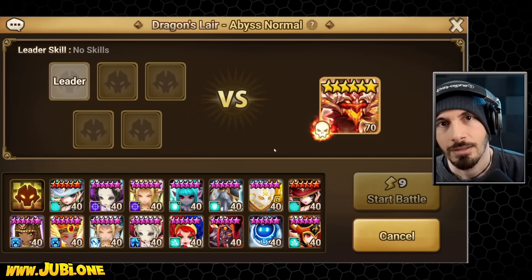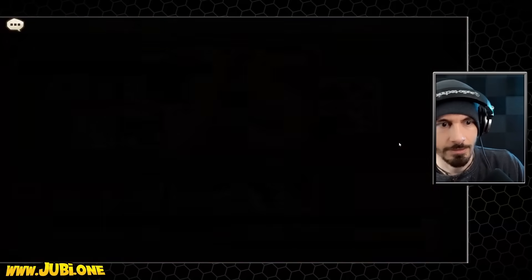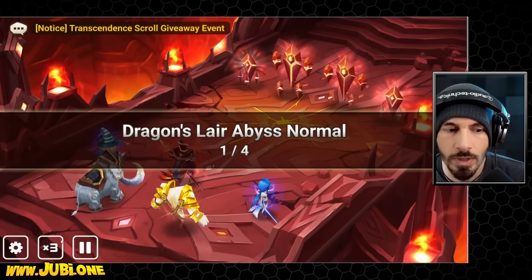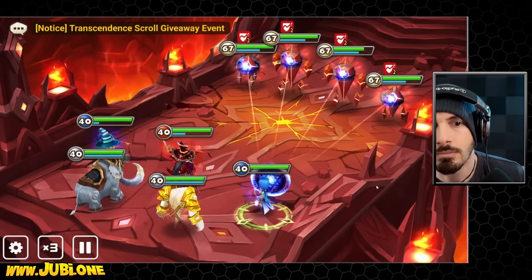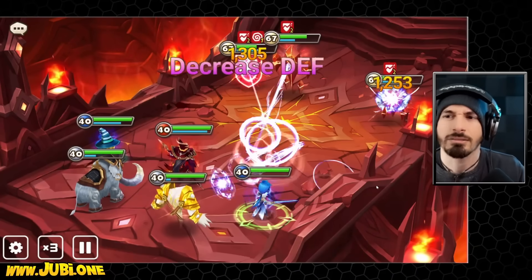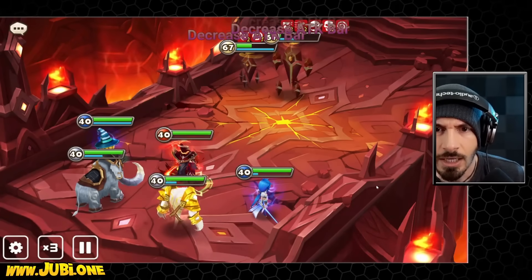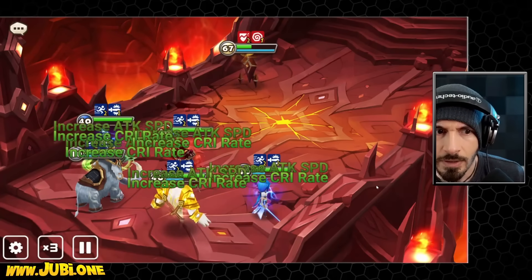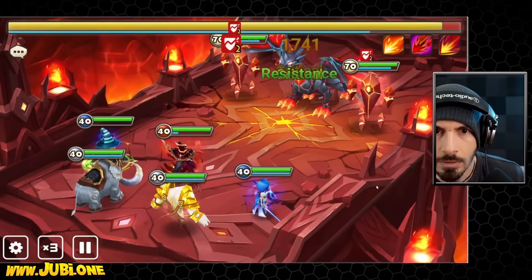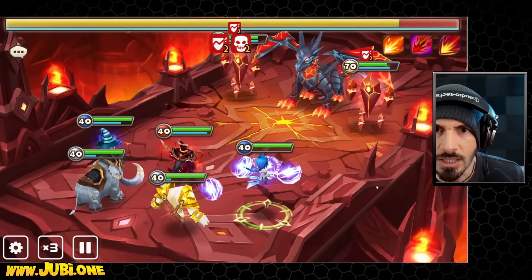This is going to be some of the same units — this may or may not work. We have AOE defense breaks, heals with Rebecca, some speed and crit buffs — not that we really need the crit buff, but we have the speed buff with Chilling. We also have the strip with Chilling so it should be decent. Some damage dealers have 100% crit rate. We get some decreased gauge, retrieve magic, but not many stuns.